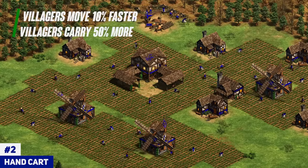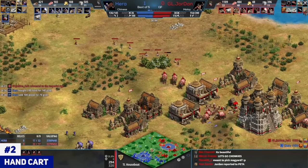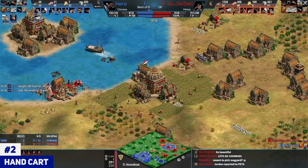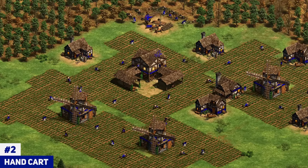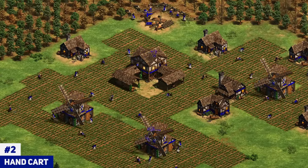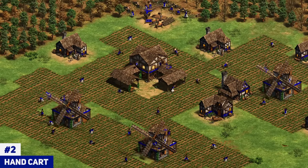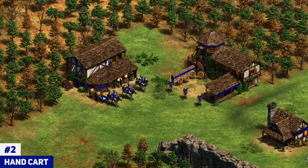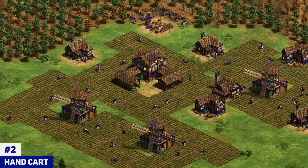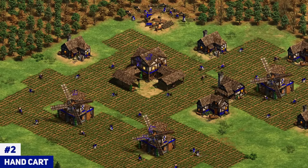Handcart is actually going to be a bit of a shock — I believe it's completely overpowered and the best economy upgrade in the game, but a lot of players, including pro players, were sleeping on it. You'll still see pro tournament games with 140 villagers where players just aren't getting Handcart, and that's a monumental mistake. Handcart should be picked up around 60 to 70 villagers — literally as soon as you can afford it in castle age. If you're not going to die immediately, get Handcart; it's that useful. Civs like Vietnamese get a big discount on it, making it essentially a freebie. If castle age is too intense and resources are too tight, picking up Handcart on the way up to imperial age is acceptable — but don't delay it until 140 villagers.